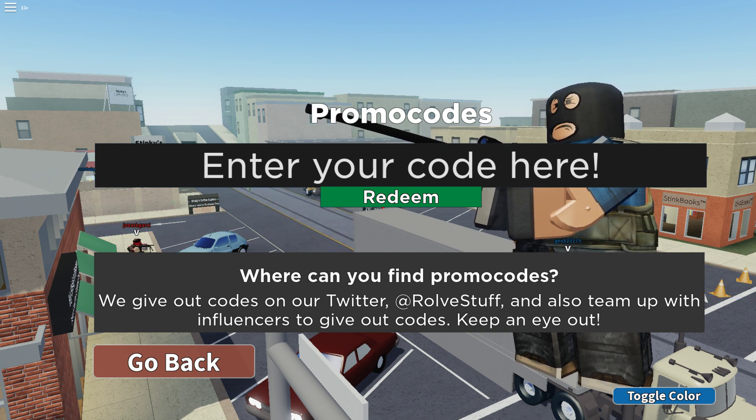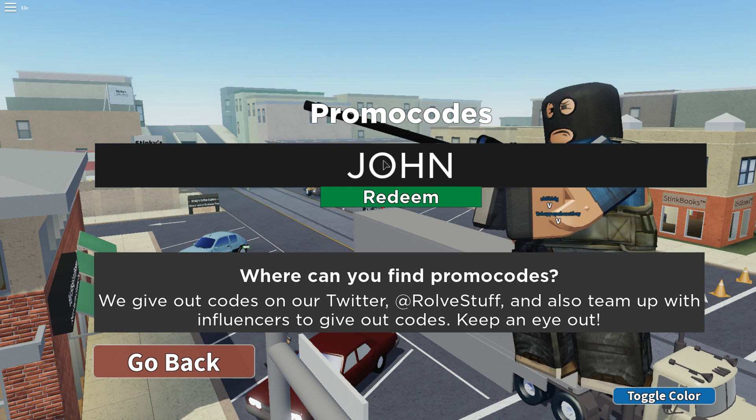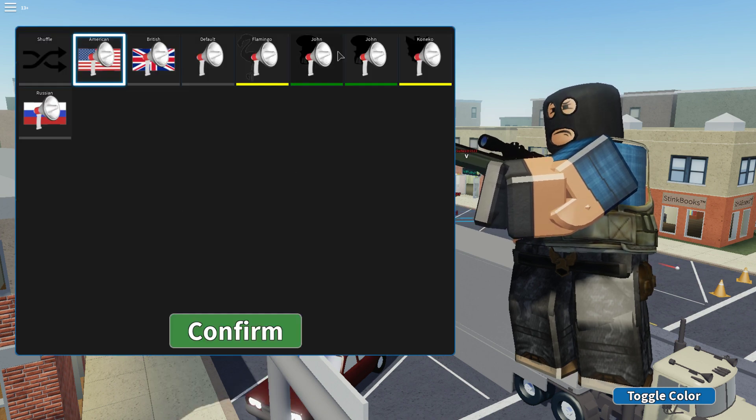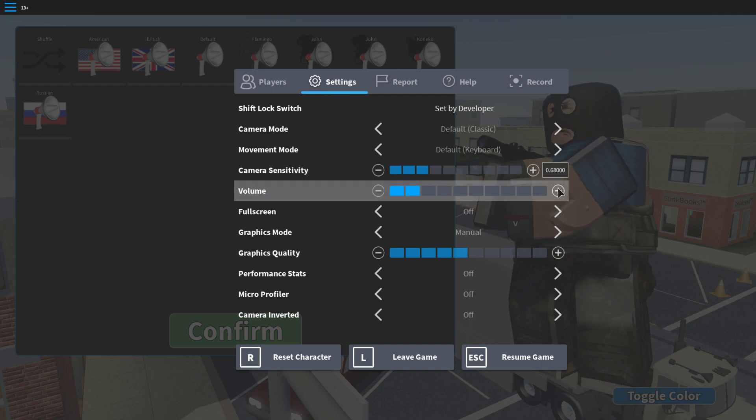Now, I've already redeemed some of these, but I'll be showing you guys the codes and what rewards they yield. The first code is John — I'm just going to hit redeem. Code already redeemed, and I'm pretty sure that unlocks the John Roblox sound pack. He is a famous Arsenal YouTuber.